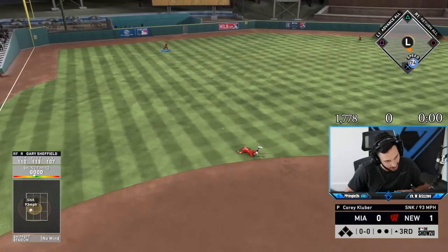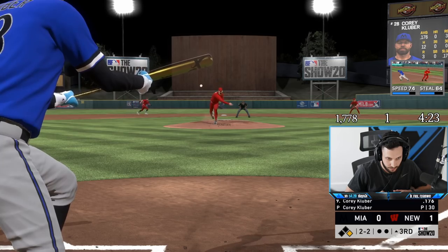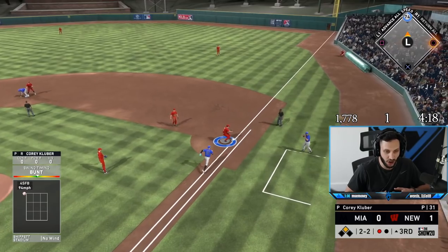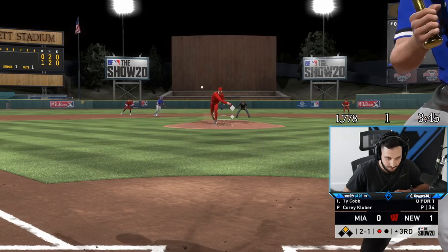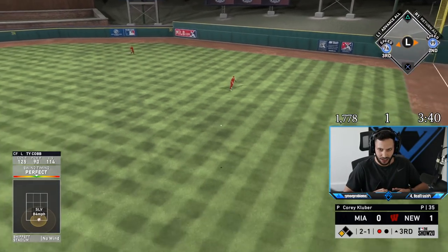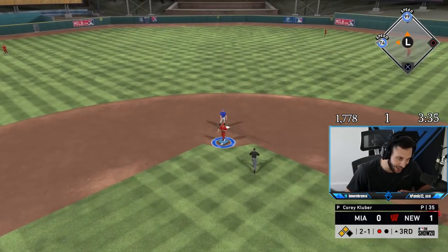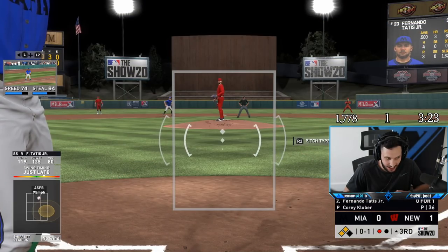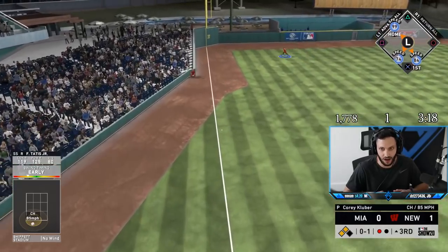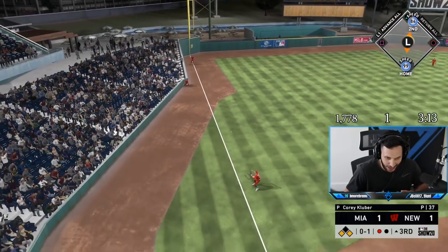Okay, can we get a hit? There we go — that's how we do it. Perfect bunt, Kluber — that is just the best thing he's done all game. Another perfect with Ty Cobb? Okay, he didn't hit his cutoff — we'll take that. Ty Cobb made me — he made me the real deal. Tatis is honestly incredible. That's Jesse Winker and an easy RBI double.